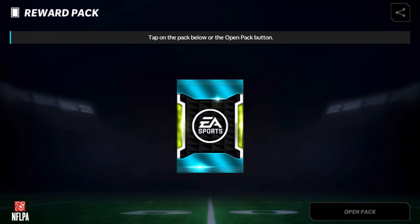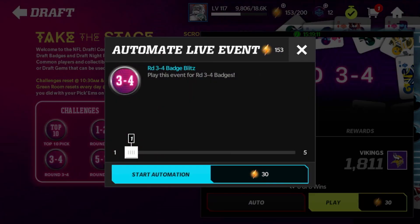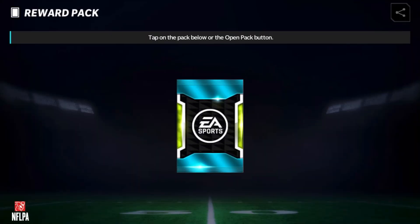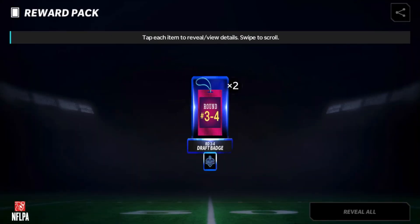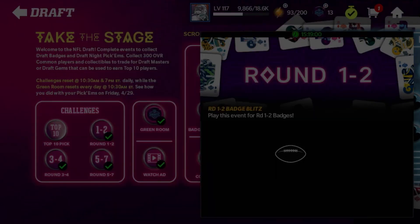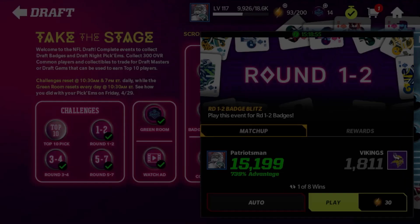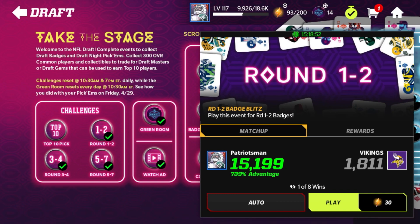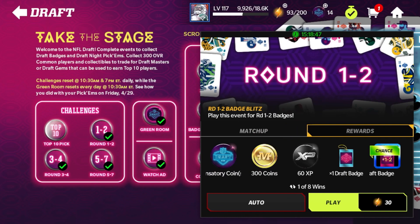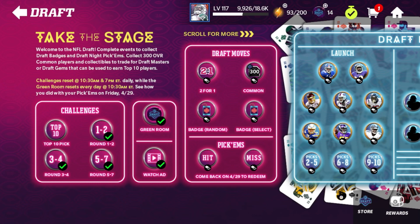We pulled two five-through-sevens - that's not too bad. Playing the three-through-four event, we get two of the three-through-four collectibles. The one-through-two event gives us two of the one-through-twos. As you guys see, most of the time you are going to get the ones for that event, but the reward is a random badge so you're not guaranteed to get the badge of the event you're playing - but you're very likely to. So always play the event for the badge type you're going for.